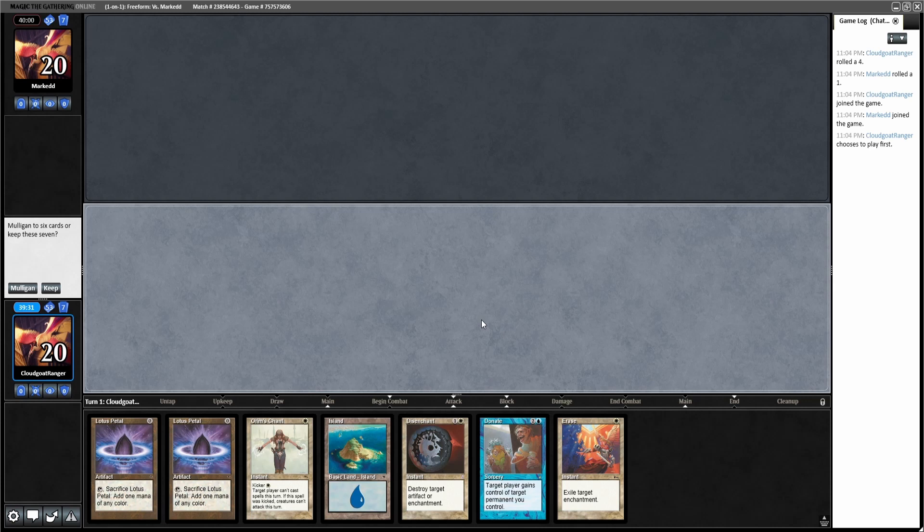The deck I'm playing today is a list that I saw on TC Decks a long time ago. It is a blue-white tricks deck — Illusions of Grandeur and Donate. Some of the cards are just kind of weird to me and I just want to play it and see how this deck works out, so this will be a learning experience that we can all go through together.